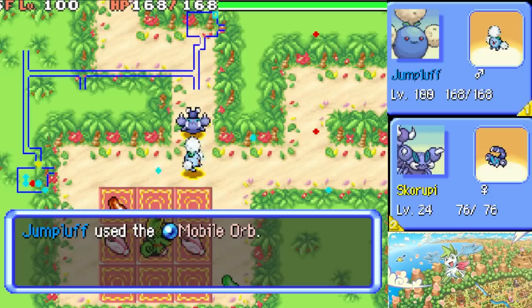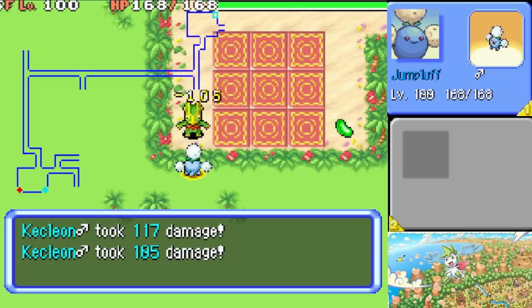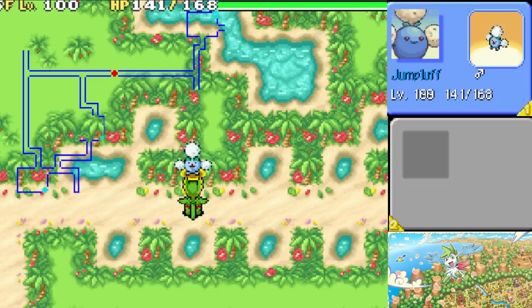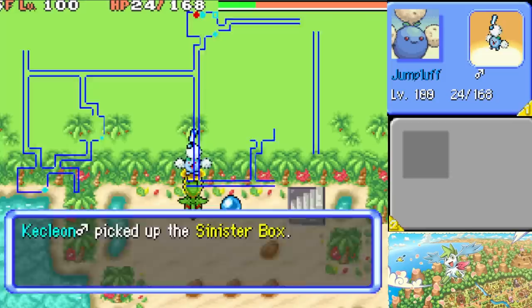Then we use an item called the Mobile Orb. The Mobile Orb lets you walk through walls, and if you are in a wall you cannot be attacked. But it comes at a hefty price. Mystery Dungeon has a mechanic called Hunger, measured by your belly. If your belly reaches 0, your health starts dropping every turn. Using the Mobile Orb is prohibitively expensive on your belly — your belly reaches 0 extremely quickly and you start losing HP every turn. This is by design and it makes sense; it's meant to balance out the overpowered nature of being able to walk through walls. You can only walk a few steps through walls before you get hungry. This is where Jumpluff comes in — it has the moves Mega Drain and Giga Drain that heal the HP you're losing every single turn from being in a wall.